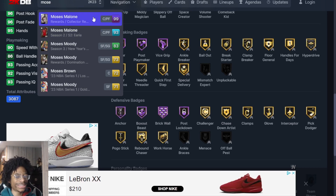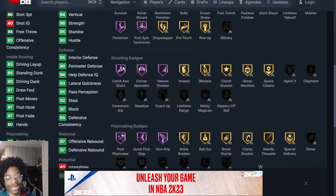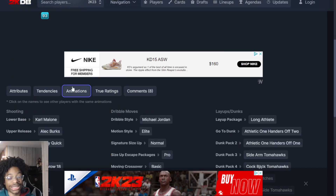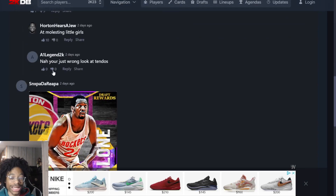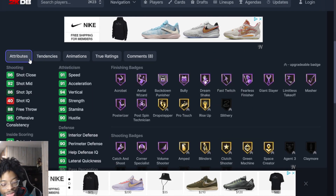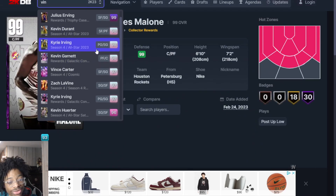Next up at number 9 is Moses Malone. I need to see more gameplay, but he could even be ranked higher. He has 86 three-pointer, 91 speed, amazing defense, good speed with ball, almost maxed out defensive badges, good shooting badges. Give him Agent 3s, Limitless, a couple more badge upgrades. He gets maxed offensive tendencies, juiced dunk tendencies, Karl Malone on very quick, Michael Jordan elite phase. With a 7'2" wingspan, this card looks like one of the most dangerous at the four position.